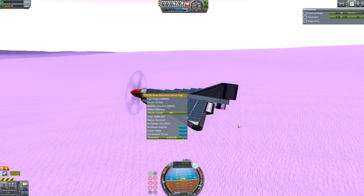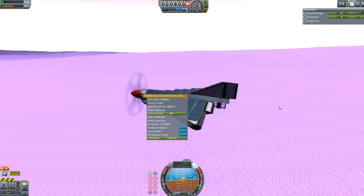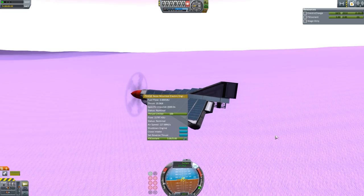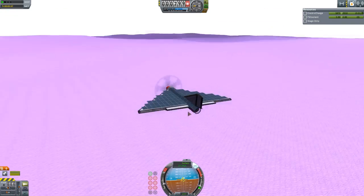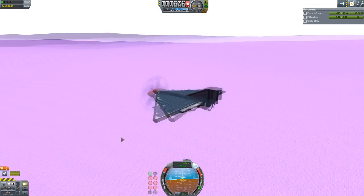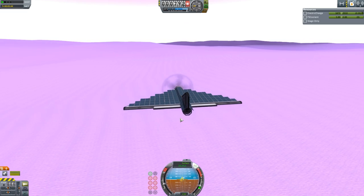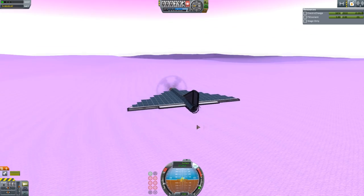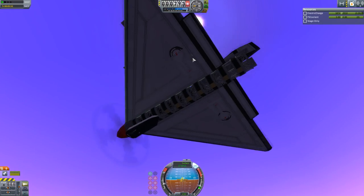I think you can do about 20 kilonewtons of thrust and be in equilibrium. Yeah, there we go — we're actually gaining electric charge. 20 kilonewtons is pretty much the perfect amount of thrust, and I can fly through the atmosphere at about 27 to 28 meters a second. You could see this as a viable way of flying across the surface of EVE, or even doing science runs if you wanted.